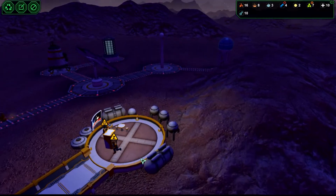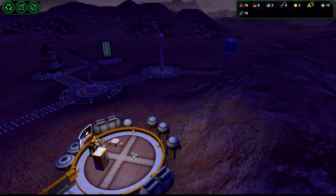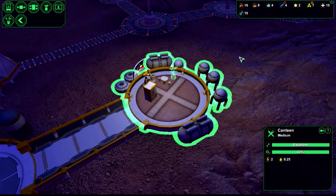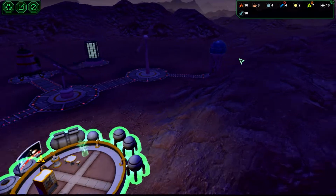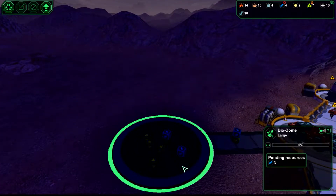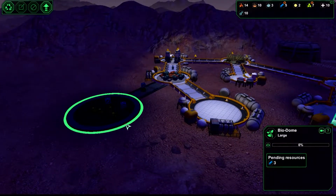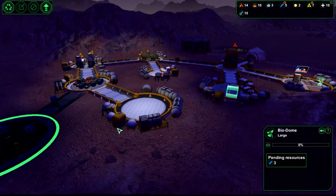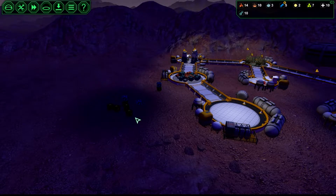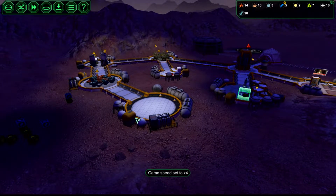We'll add a new bed in there. Now one of the colonists is unhappy, so one of the things we can do is add a plant in there. I really want to get that done, but they're bringing it out here first. So what I could do is I could actually turn this off and force them to do that first. I think I'm going to do that.